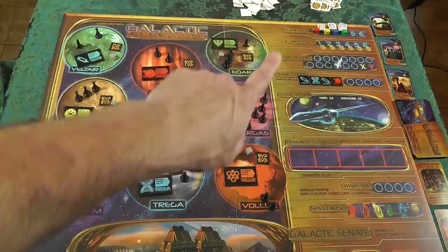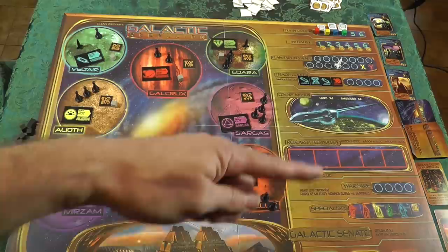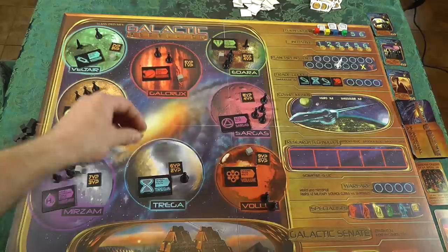We open up with an overall view of the board. Over here is going to be your turn order track. These are the planets that you're going to be taking actions on and controlling for victory points. You can even see a little bit of the galactic senate down here. When you go through setup, every planet's going to get a little science lab cube, which will be used later by your scientist.